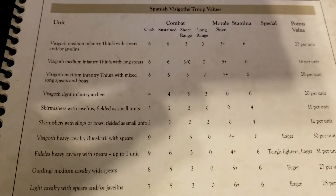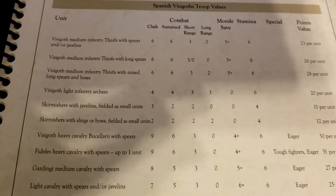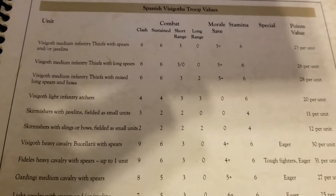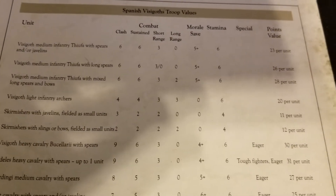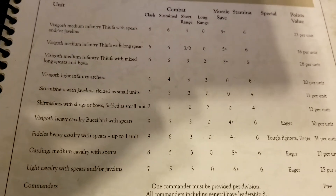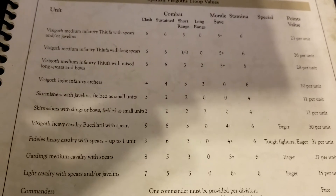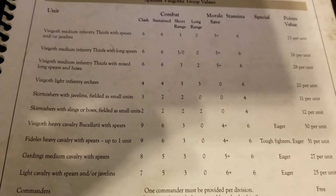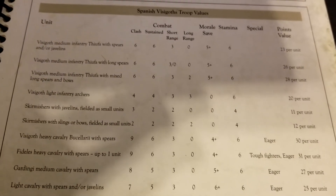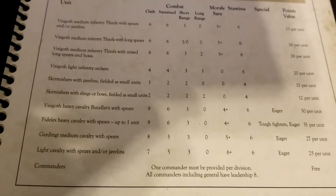They also have light infantry archers — not skirmishers, but a regular unit with no small-unit requirement, providing solid missile firepower. For small units, there's a basic skirmisher package with javelins, and also slings or bows as small units. No restrictions on those outside normal skirmisher rules, at 11 and 12 points respectively. Plenty of ranged firepower in this list to supplement the heavy hitters.